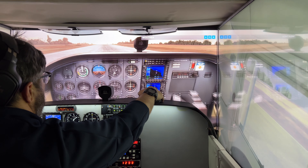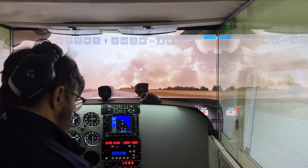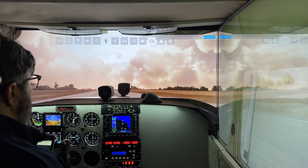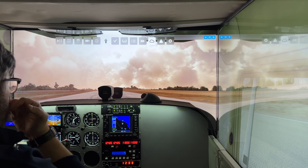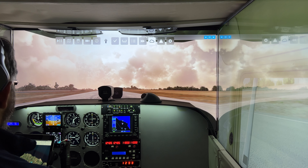Aloha and welcome back to the channel. I am at KAVX Catalina Avalon, a small island off the coast of California, trying to do a takeoff and quick flight with high winds, storm, and rain. The rain is all around me and the runway actually looks wet in the sim.